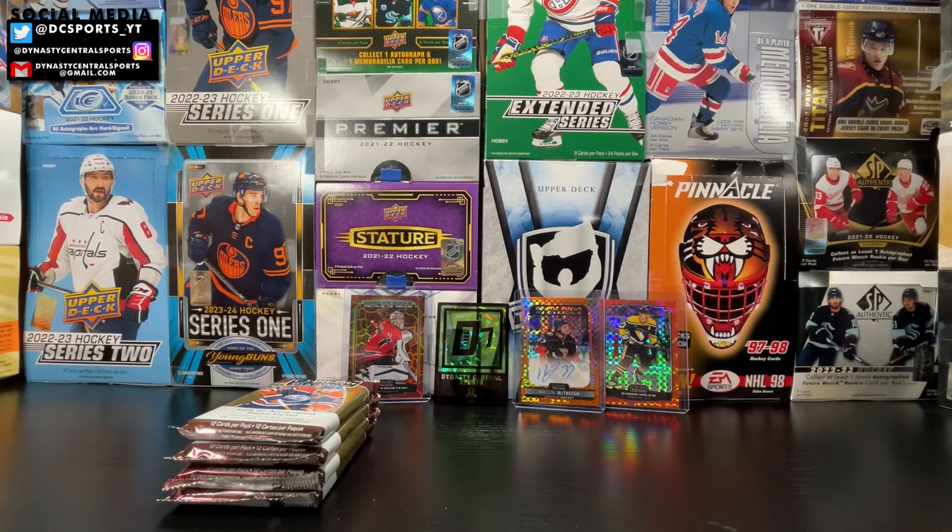Back to back Matty Beniers inserts — a Sweet Selections and a Marquee Rookie. Haven't hit a parallel of him, but I'll still take it. We got some inserts. Save the Marquee Rookie to send off to Cardshark P&W.